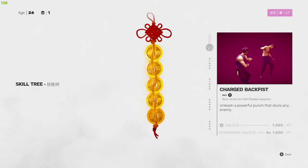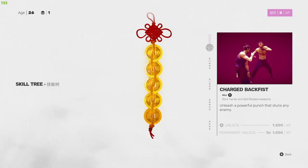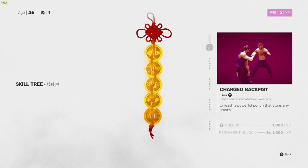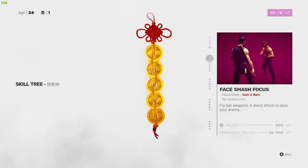Next up is Charged Back Fist — you just hold Y. You basically hit them with the bottom of your hand. It does good damage and staggers any enemy, so you can see the guy holding his head. It allows you to follow up with more attacks because of the stun.